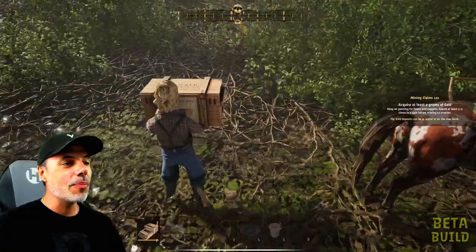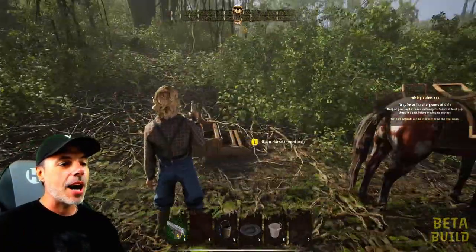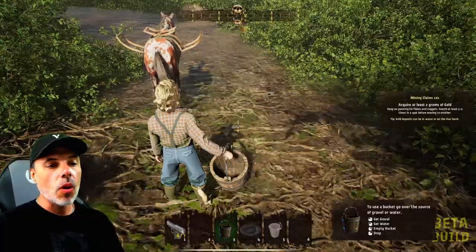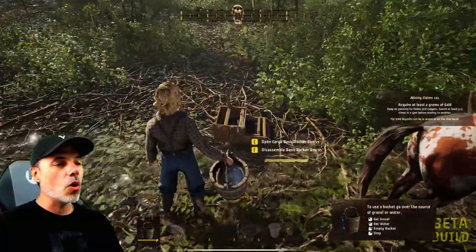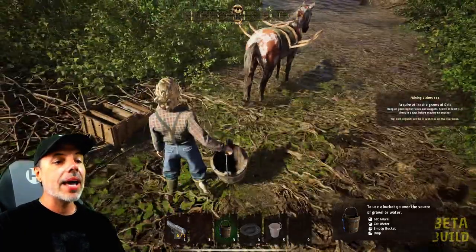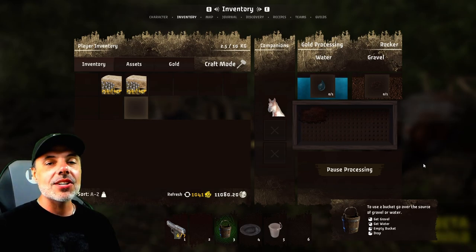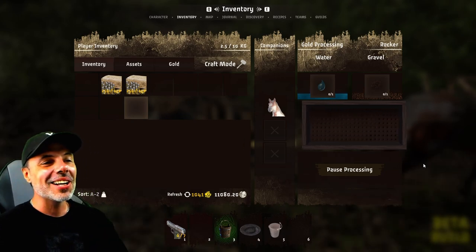Let's go ahead and open the rocker box. If we press F, it allows us to place it on the ground, and if we press F again, it assembles. Now the rocker box is operational. To use it, take the bucket and grab gravel and water. Hold left-click to get water, then click once for gravel. We open the rocker box, drag the water over to the water icon, put the gravel on top of the soil, and hit start processing — now it's going to shake. If there's any gold in the dirt or the scoop of gravel, it's going to appear here.